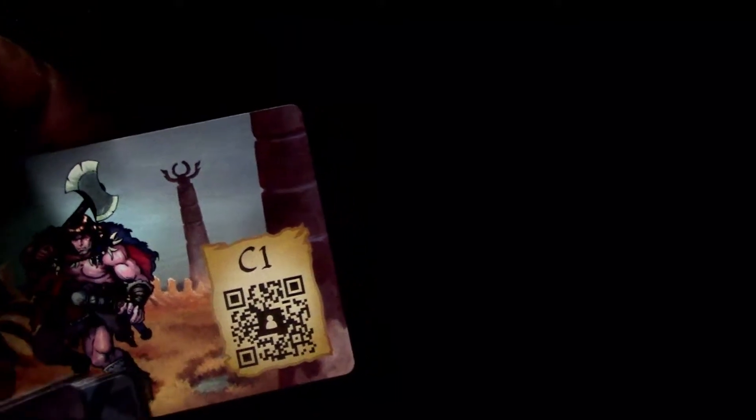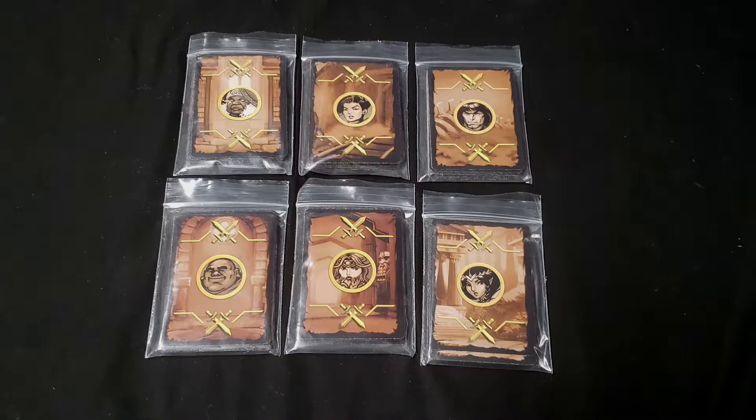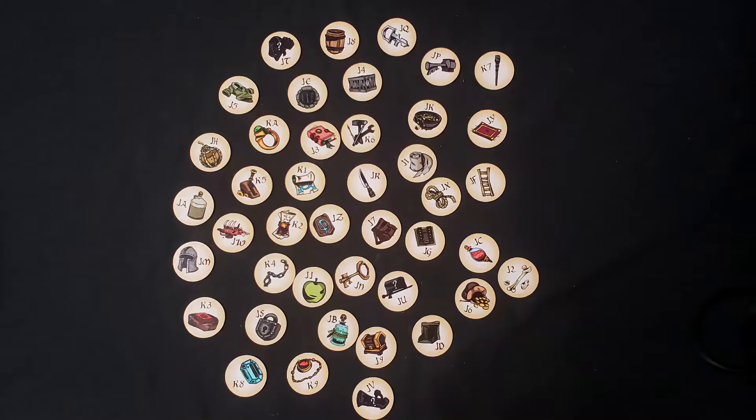Each character has level-up options, and this is also where you scan the card. Anytime you want to use the Barbarian, you can scan it, or alternatively just enter the code on your keypad to activate him. You also have combat cards — each character receives a number of these to use in battle. There are also 42 item tokens; each character gets a number of these depending on the adventure, and you'll need to figure out when and how to use them.